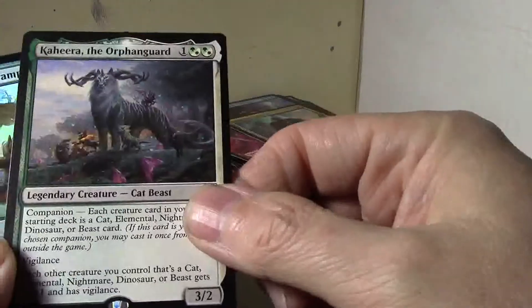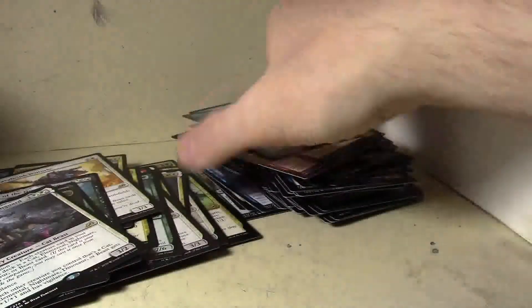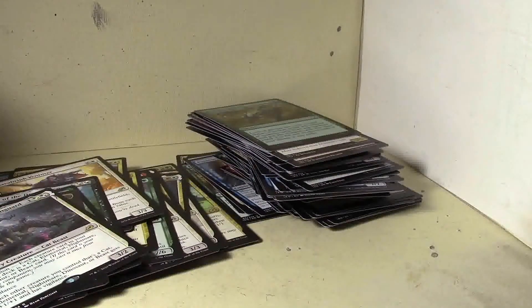Starting to get away from me of course here, and Kahira. Oh, a foil Lead the Stampede — oh, that's not the one, I keep getting that one mixed up with Migration Path. Running out of packs here. And hardly any mythics — only 15 mythics in the set though, so should at least get some in a box.